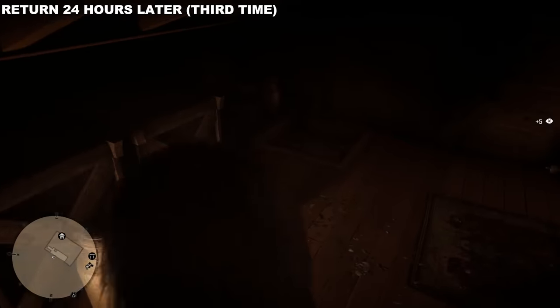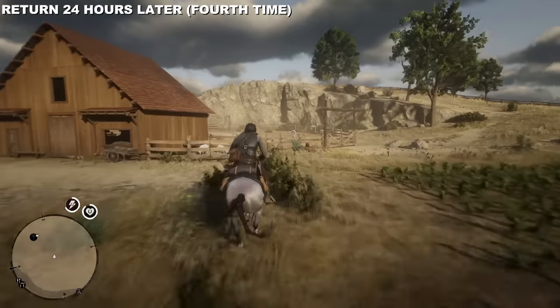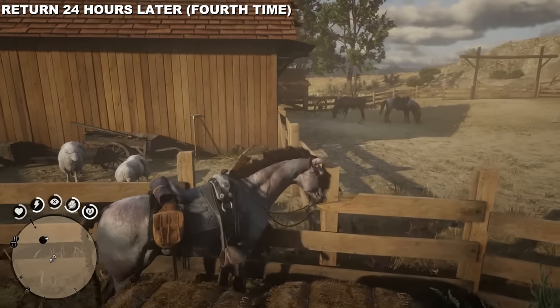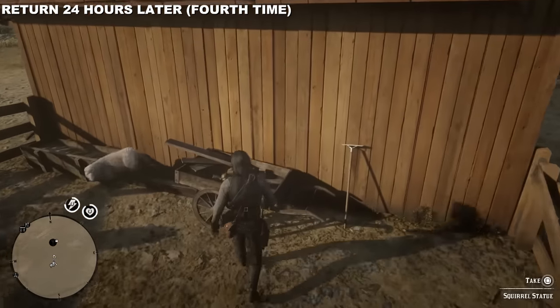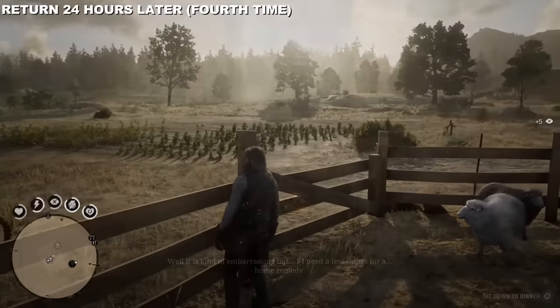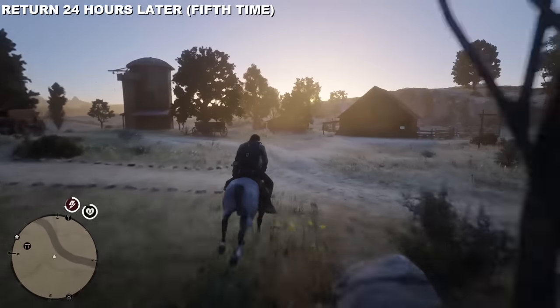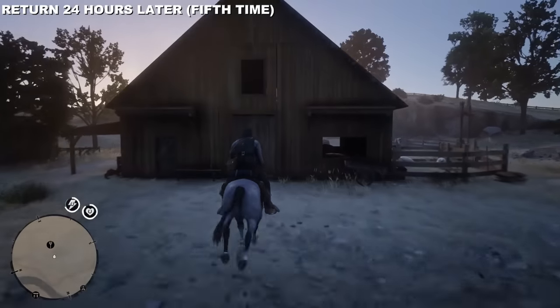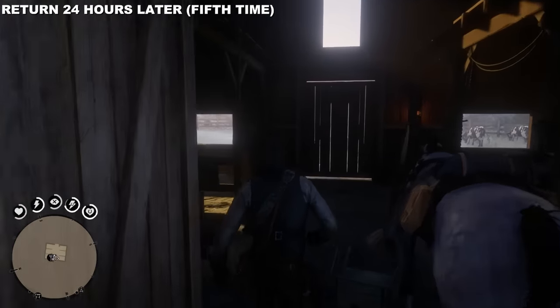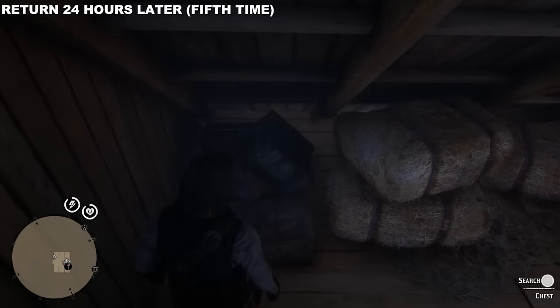Pick up the squirrel, put it back on the mantle, leave the property, sleep 24 hours, come back. Now the house apparently isn't a good hiding spot anymore, so she hides it near the barn — go to the side of the barn where there's a cart, and that's where you'll find the squirrel statue. Take it back inside and put it on the mantle again. Sleep 24 hours — this time she hides it inside the barn on the second level. Climb the ladder and there's a trunk right in front of you. Open it, find the squirrel, and place it back on the mantle.